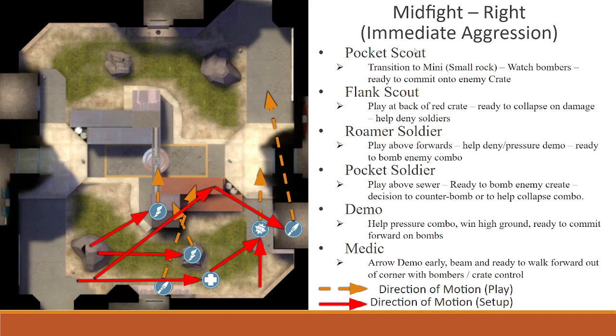Don't take what I'm saying as gospel. Let this be a framework for how to begin thinking about the game, with a lot of simplification for how to just get started so you guys can succeed in the cup. We're going to start with the right side mid, which we like to call the immediate aggression. There's high ground on the sides, which is the important framework to understand. When you get to the mid you have a lot of options — you can go right, left, or straight through the middle.